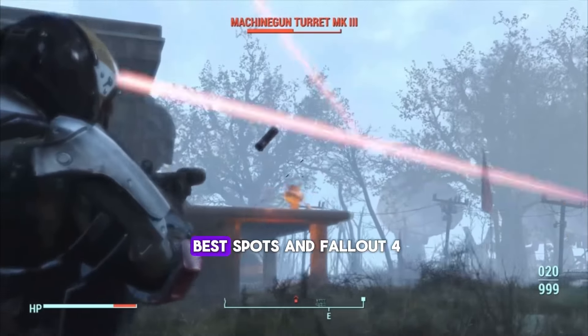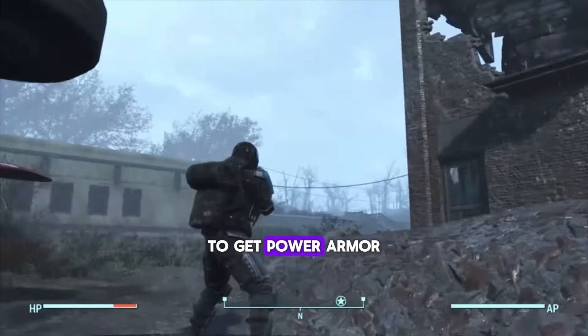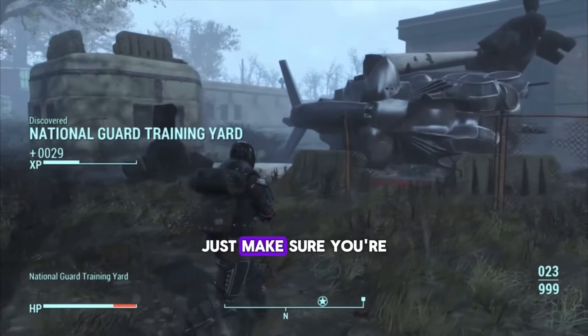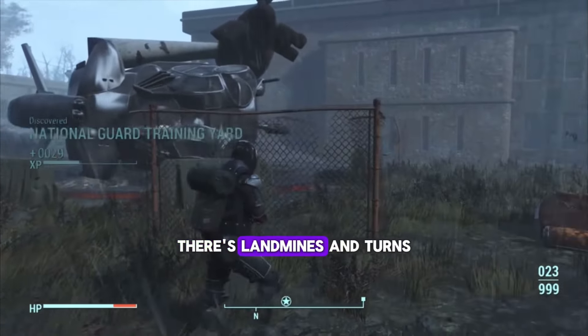I'm about to show you one of the best spots in Fallout 4 to get power armor. The name of this location is National Guard Training Yard. Just make sure you're a little cautious — there's landmines and turrets.